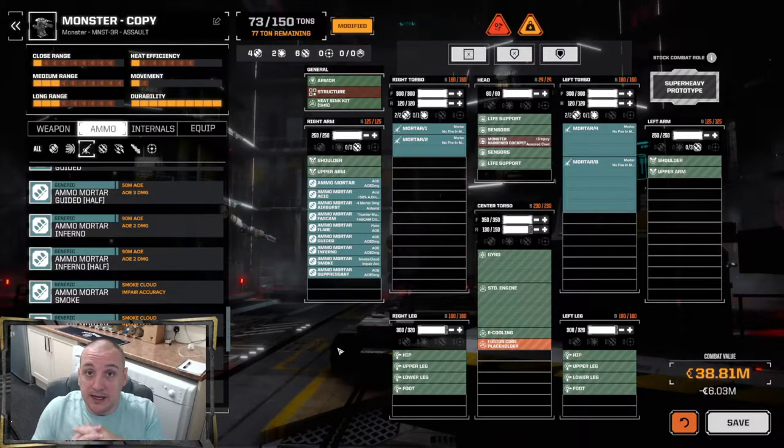The mortar is very similar to the rest of the artillery — it goes in the ballistic slot and comes in four flavors: the 1, 2, 4, and 8. Each number corresponds to how many shells it fires at a time. The mortar 8 fires eight shells, each dealing 8 damage, for a base total of 64 damage on a direct hit. That will change depending on the ammo type. Like regular artillery, these have a high arc and don't focus mechs individually, so you don't need line of sight — you can fire over mountains.